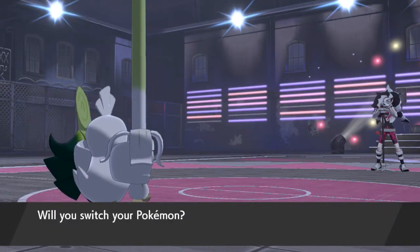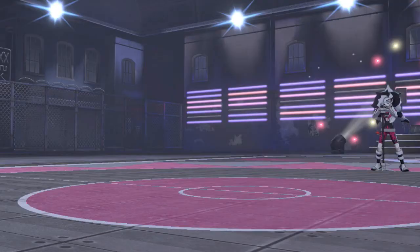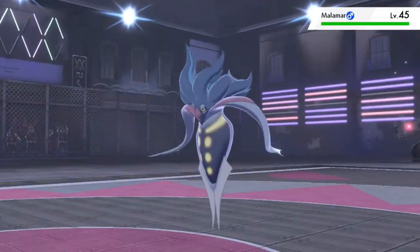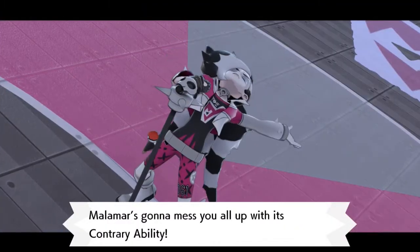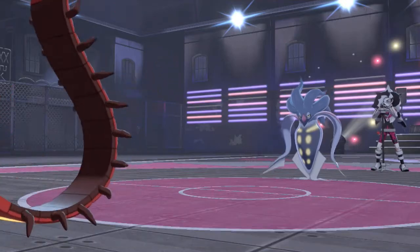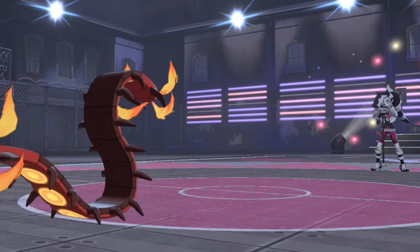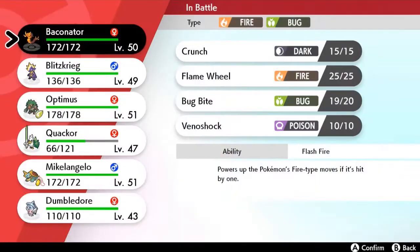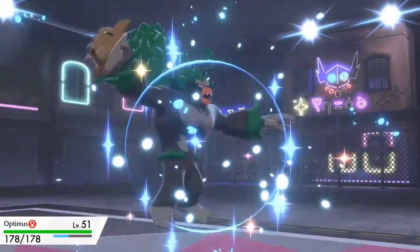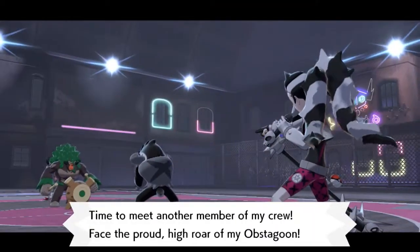Piers sends out Malamar. Malamar, if you don't know, is a Pokemon from the Kalos region — and the weird part is that if you turn your Nintendo 3DS upside down, it will evolve. Malamar has a nice ability, but I've got Bug Bite since it is quadruple weak against Malamar. Malamar is not feeling so good! And now he's coming out with Obstagoon — this is the first time we'll ever be facing Obstagoon, the Galarian evolution of Linoone. This guy looks like Kiss.